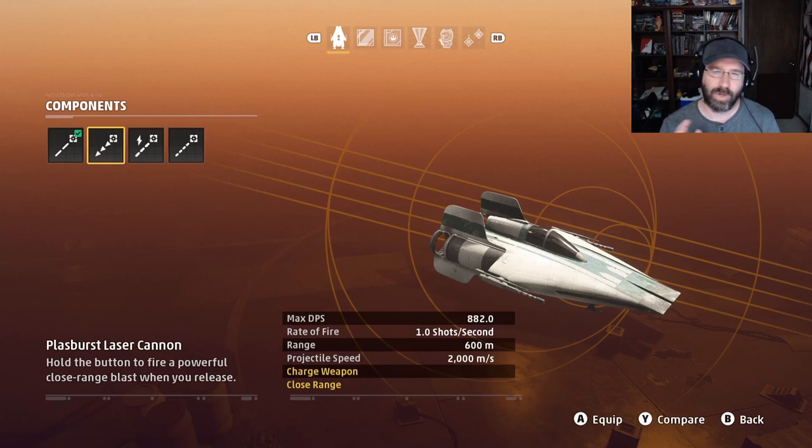Next up in the 'most likely you want to pass' category is the Plas Burst Laser Cannon. Very high DPS, and if you have your weapons charged to full, it can knock out interceptors in one shot. The downside is two-fold: one, it's got a limited range of only 600 meters. For this weapon you have to be super accurate, so chances are you'll be within 500 meters anyway. But you don't want to depend on this for longer range engagements. The other downside is you have to charge it — hold that trigger and charge the attack before you fire.